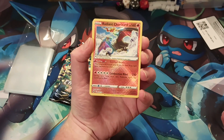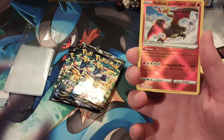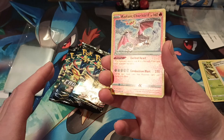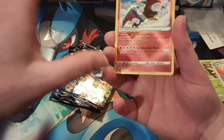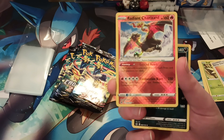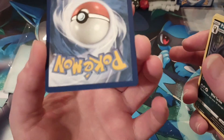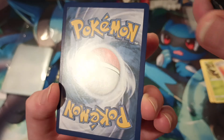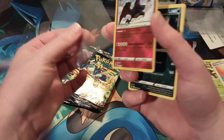Oh my God — I was not expecting that. In our first pack we get a radiant Charizard! We have been looking so long for this radiant Charizard, guys. We've already gotten one radiant Venusaur, two radiant Blastoise and a few others — guys, we finally did it! Oh my God, I was not expecting that. It looks so clean. It might be good enough for a nine, guys. I can't believe we pulled that.